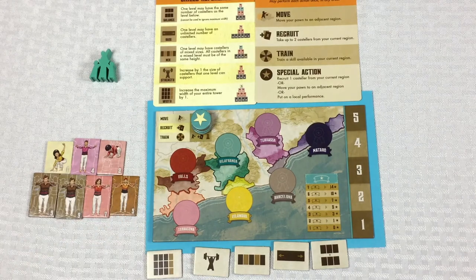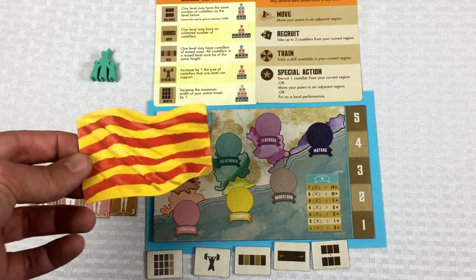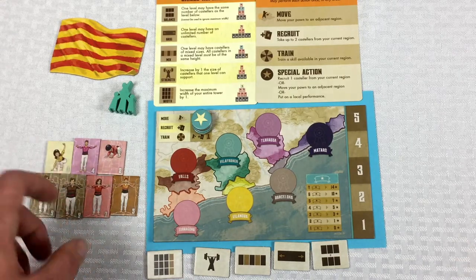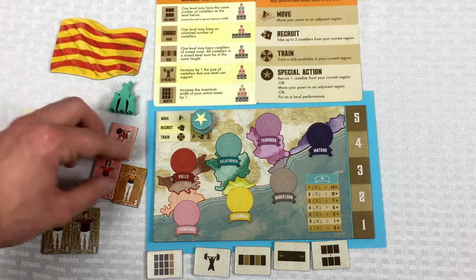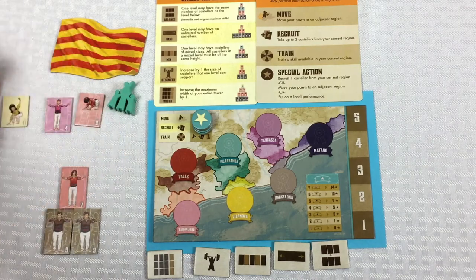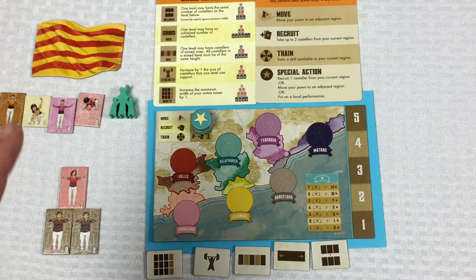Looking at the blue player's area — and I completely forgot to give the blue player the first player token in the setup video, so I'm doing that now. The blue player starts with two nines, a seven, a five, four, two, and one. With a base width of two maximum, we put the two nines here, and the seven above them, since it needs fewer tiles and a smaller number. The other Castellers will just hang out nearby.